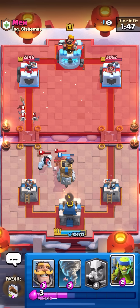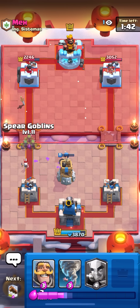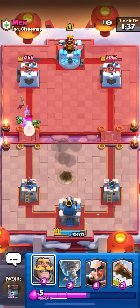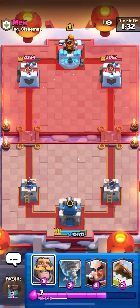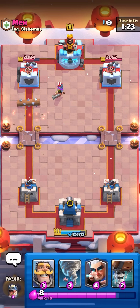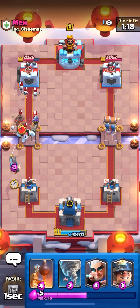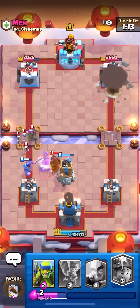This matchup is really easy for me — you just have to be pretty patient. Sometimes it can be a little bit hard to break through when they save their ice spirit and skeletons for your miner, but overall their hog rider should never hit your tower because you have bomb tower and tornado to fully counter the hog. It can get a bit annoying when they do ice golem hog, but there are ways to stop that — like having your bomb tower for ice golem hog, or a knight on the side to kill the ice golem and then tornado into your king tower. You just have to be very careful, and you will probably never lose this matchup.